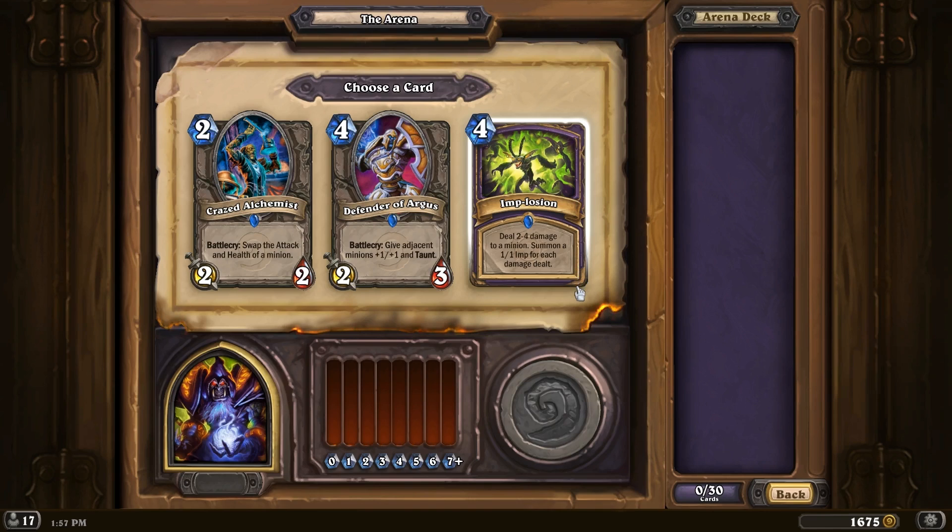You can see it right here — Implosion. So all these new cards are gonna be new to me, so it might take a little longer figuring out if I want to pick them or not. Deal 2-4 damage and summon a 1-1 imp for each damage dealt. I heard someone say they really like the card, but is it good? Let's pick it.